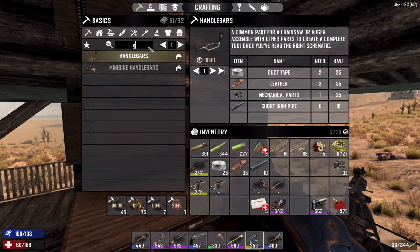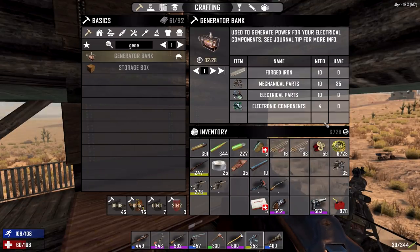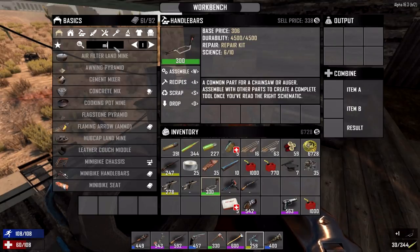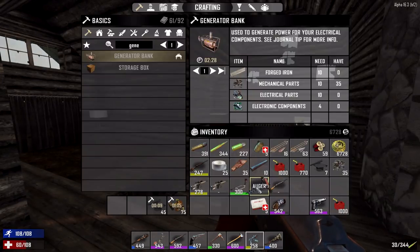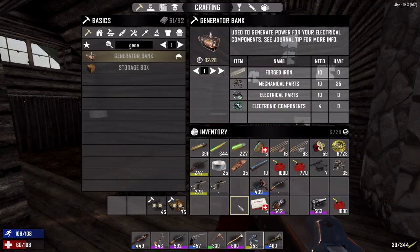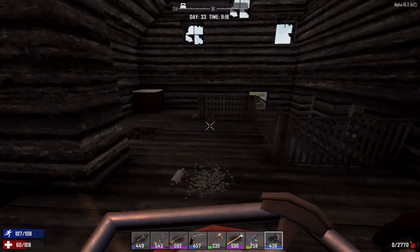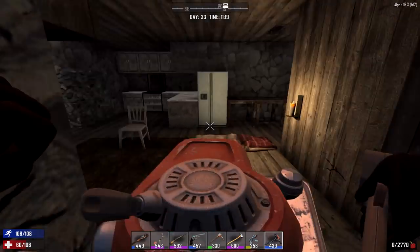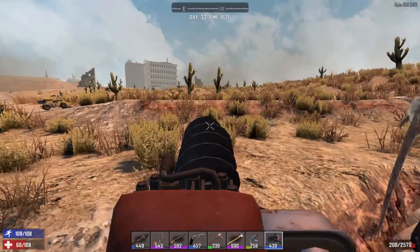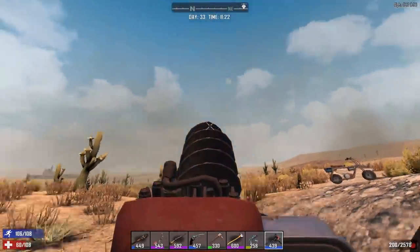We know what else we're probably gonna try to do is actually get a second generator bank — try to invest into one of these; we just need to get a ton more parts. We got the handlebars back, 300 quality, not too shabby. We put them onto the auger and boom — 440 quality! We're taking this thing out for a test run right freaking now. We just gotta reload it using our abundance of gas. This is why gas is so important — once you get late enough into the game, it becomes your primary source of everything. But look at this thing in the sun — look at how gorgeous it is.